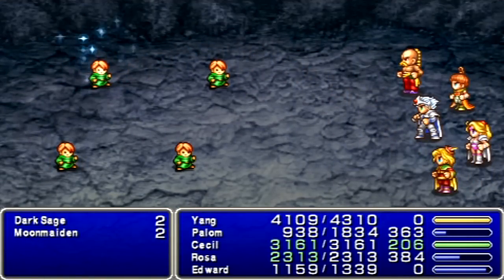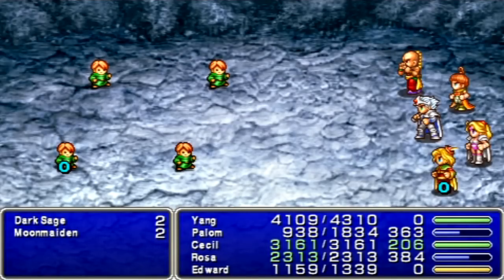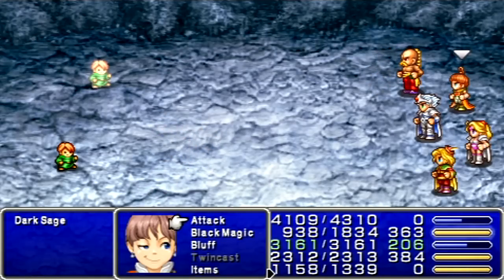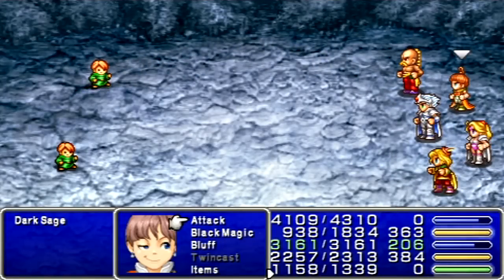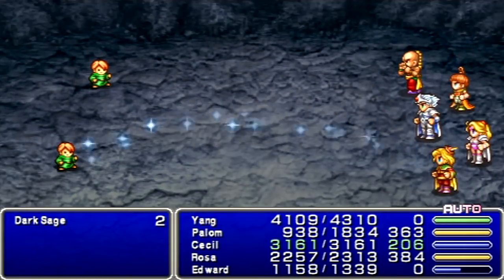For some reason, I couldn't get Piggy to work on them. I've got the multipliers — I shouldn't be able to miss. Maybe it doesn't stack with Minnie there. There are some statuses that can't stack with others, like Berserk and Poison. It depends on what version of the game you're playing — they change it up a little bit. Magic does not work so well against these guys, so don't even bother.